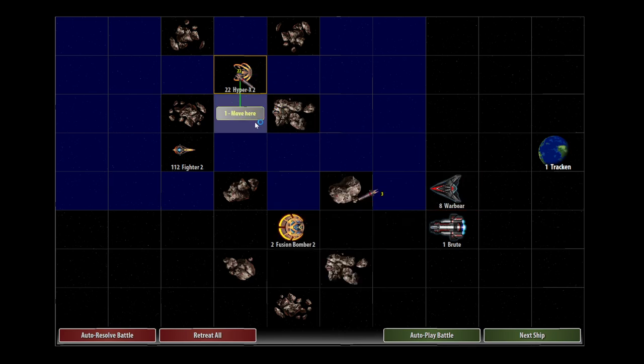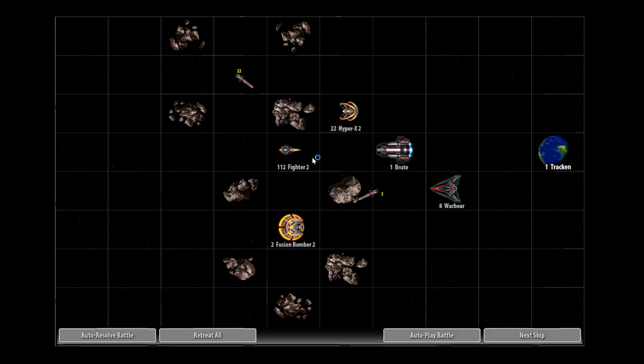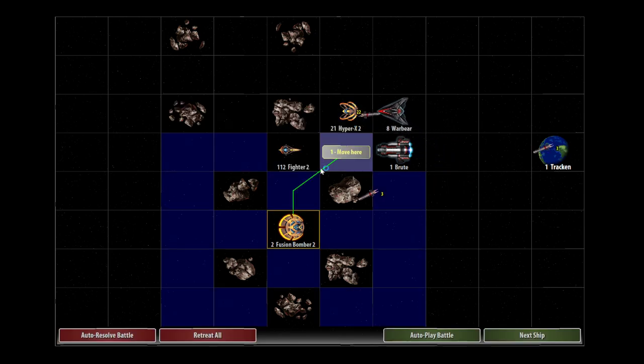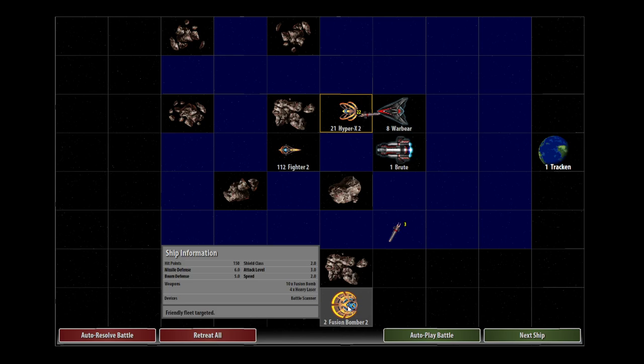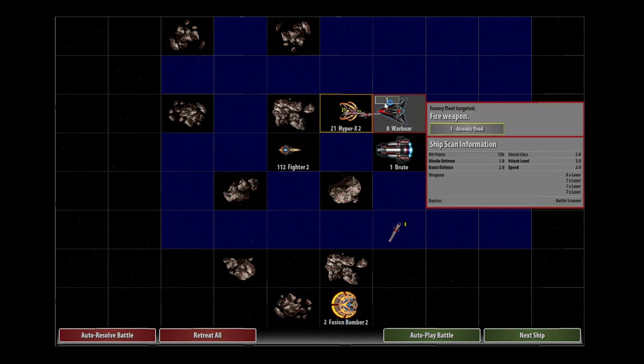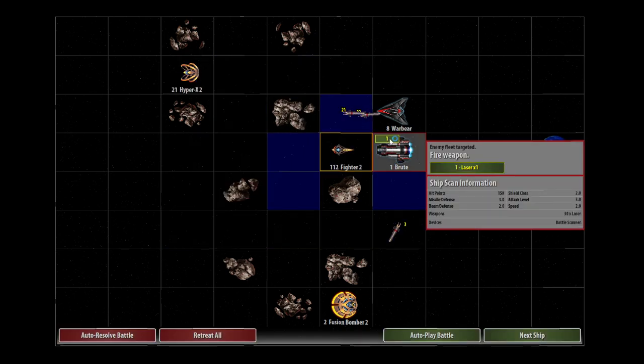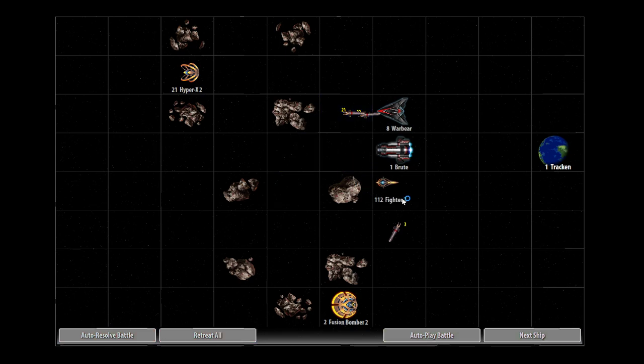Shield Class 2 — let's fire these rockets off. Let's move them there and move the fighters in. They're not even touching these Hyper-Xs — these medium ships. We didn't even take hits from these either. Our missile and beam defense is just so impressive on these ships — they're so much more impressive than anything else. Let's use our fighters on these Brutes. They're probably not going to do much damage, but I absolutely guarantee the enemy isn't going to do much damage back either.